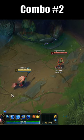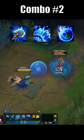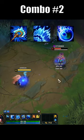Combo number two: E-W-Q. You can also apply a slow proc using your W spell before throwing your bubble.